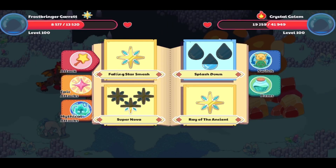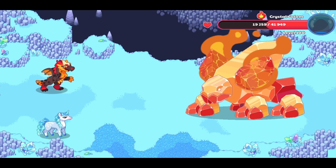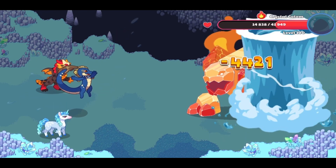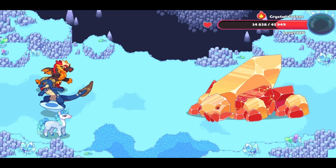For the next hit you should use a mythical epic attack. Which mythical epic attack you should use depends on which form the golem takes. Since the golem is in its fire form, I use Aqua Dial.